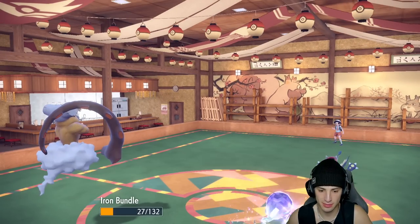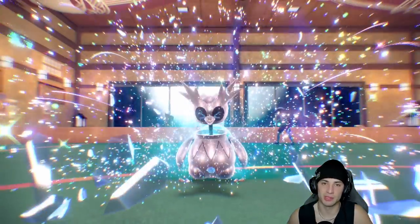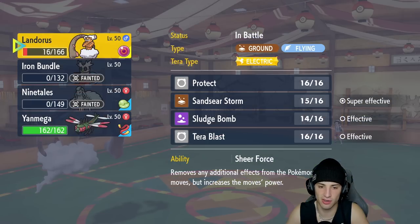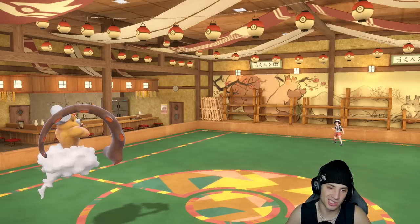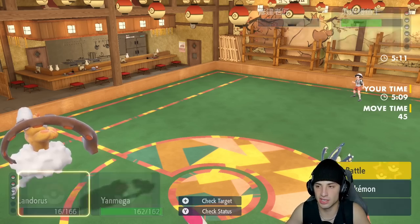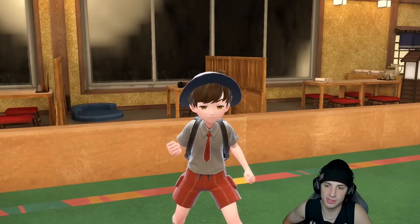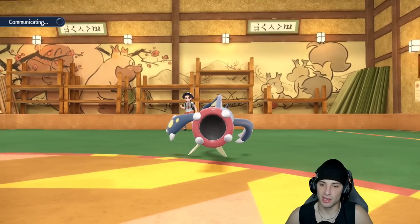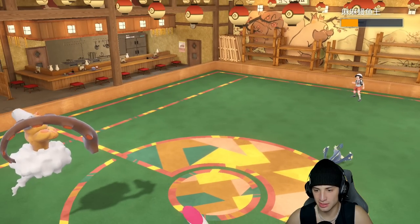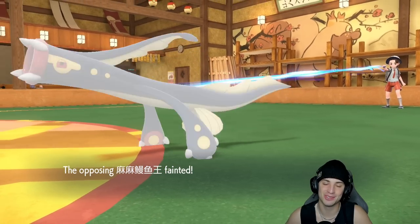Electros goes for Charge Beam and picks up a KO but gets only a Special Attack boost. Yanmega comes in with Focus Sash to soak an Electric move. Sandsear Storm, Sludge Bomb, Bug Buzz, and Air Slash could get some big damage off. We go Sludge Bomb and Bug Buzz — opponent says GG. 1-0 to get things started! Let's hop into a second match and look at Yanmega a bit more.